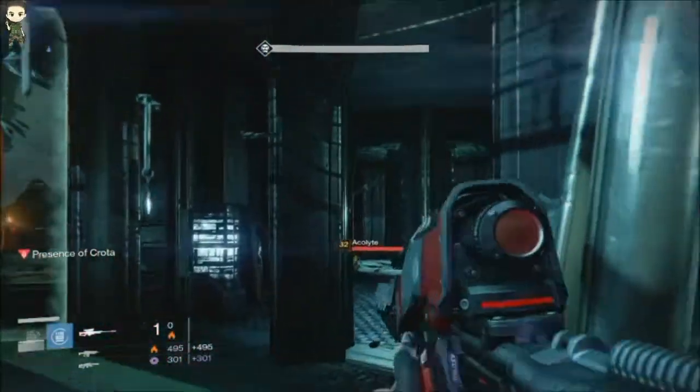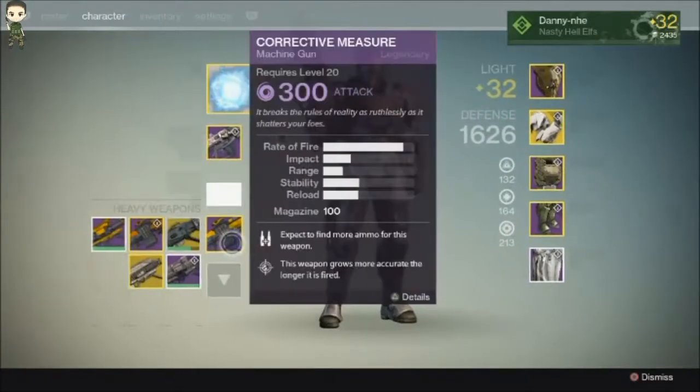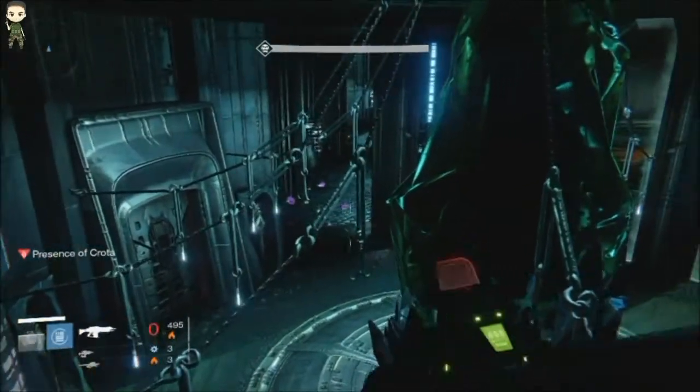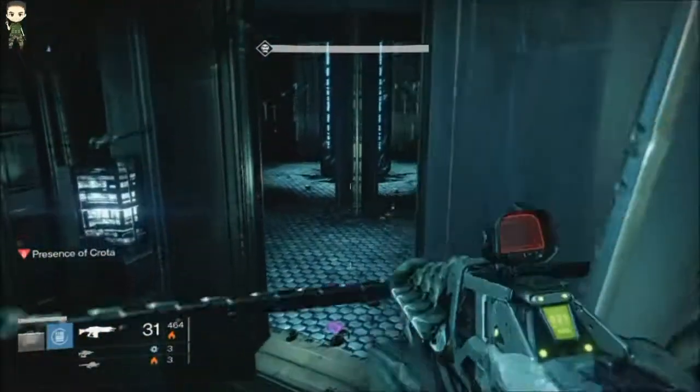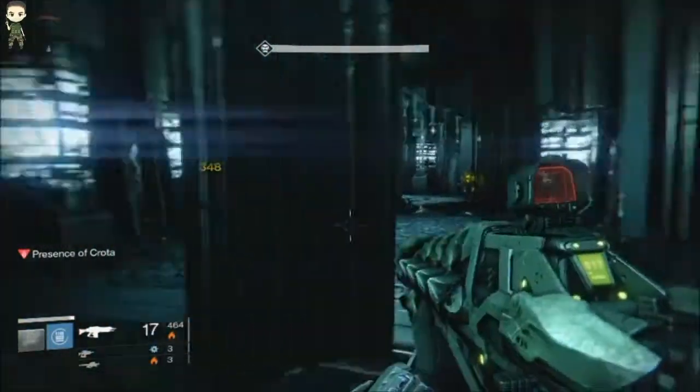This is what I'm running — Rune Wings. I'm going to be putting Gjallarhorn on. I use a fusion rifle because it does quite a bit of damage to the sword bearer, and to do it quite quick you want to take the sword bearer down as fast as possible.